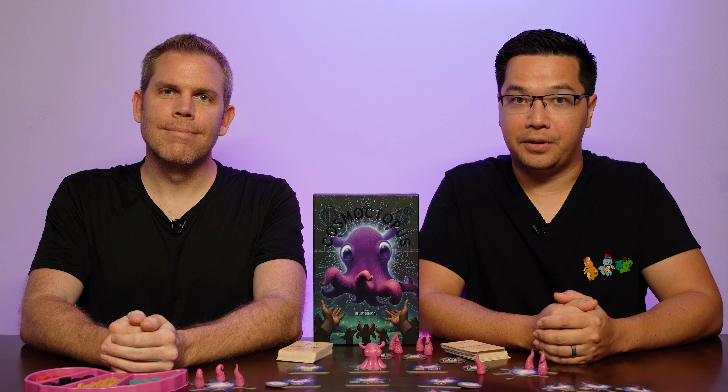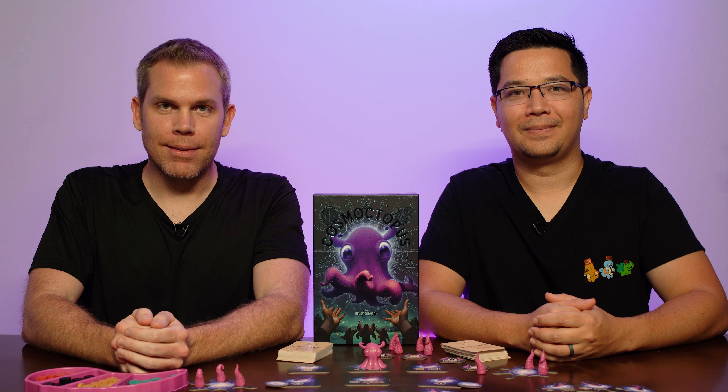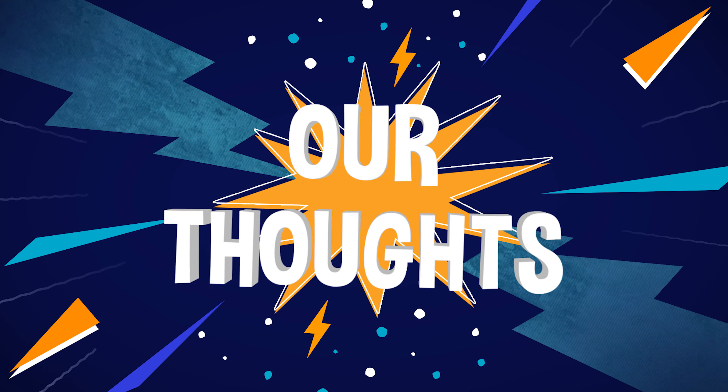The game is played over an undetermined number of turns, with each player moving the Cosmoctopus and playing a card on their turn. Players will move the Cosmoctopus to an adjacent Inky Realm tile and then gain the bonus on the tile. Players may then play a card from their hand, which could be a scripture, relic, hallucination, or constellation card.